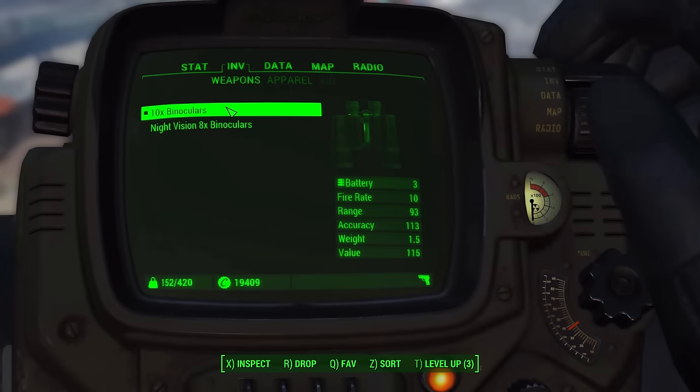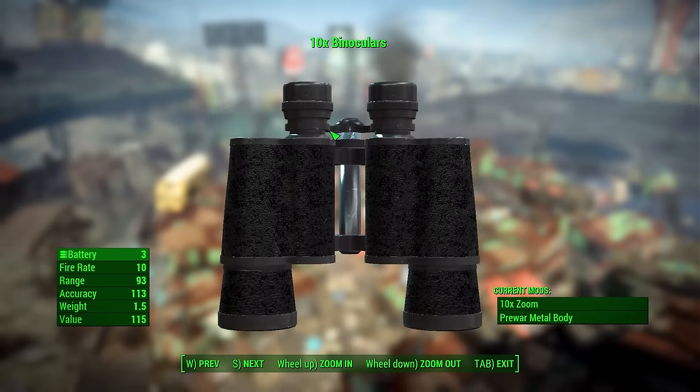Let's look at these in our Pip-Boy. First, the version I bought — a bog-standard pair of 10x binoculars. 10x is the highest zoom level you can get with any set, so what you saw earlier is as far as you're going to see, but I think that's more than far enough. This basic store-bought set has that zoom level and a standard pre-war metal body. Now, this does count technically as a weapon, hence why we have an ammo type listed — and that ammo type is a battery.